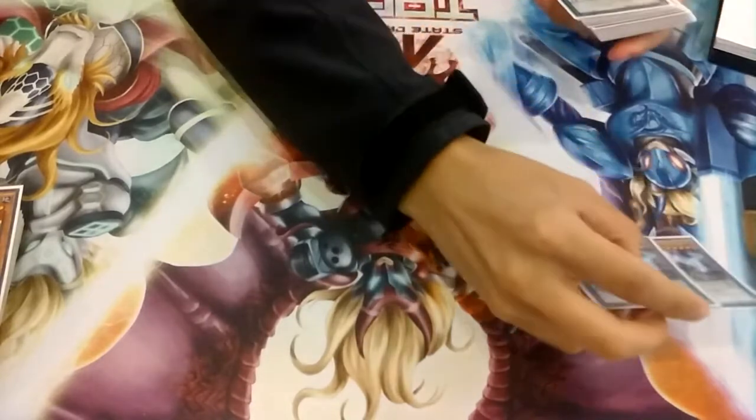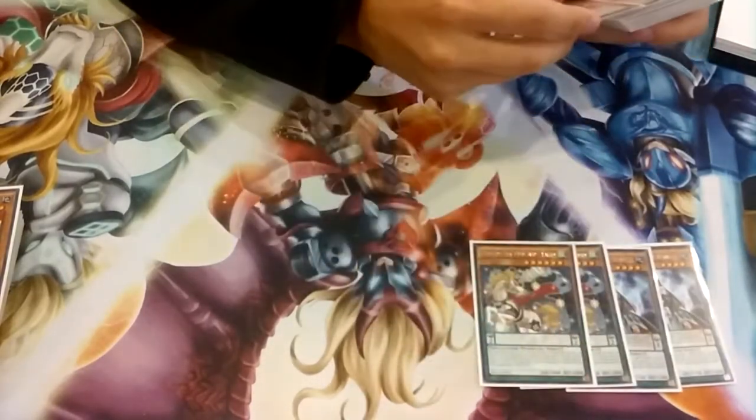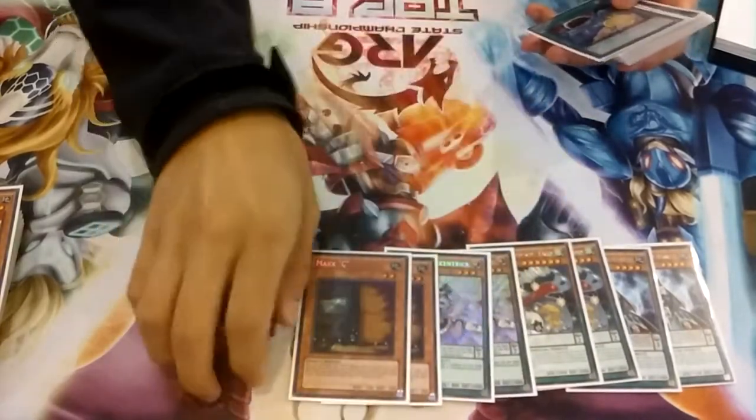Your non-Performapal Pals cards: Abductor, because it can get you a search, a Curant to bounce things in XYZ matchups, high scale so that you can pendulum it out, and then two Maxes.